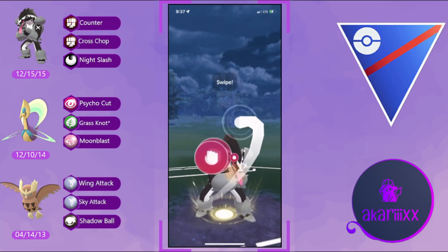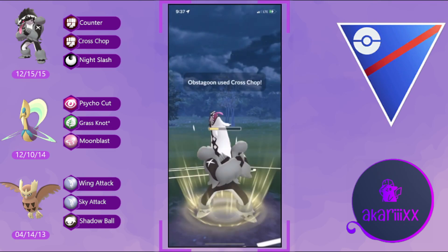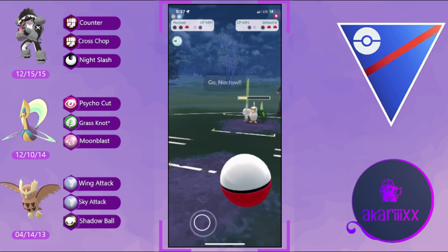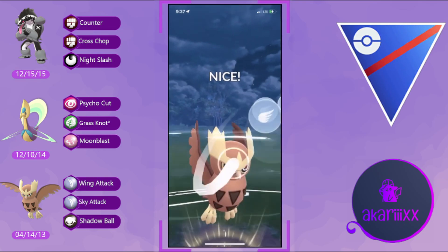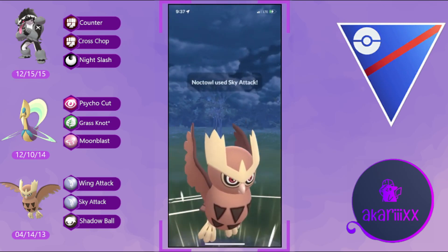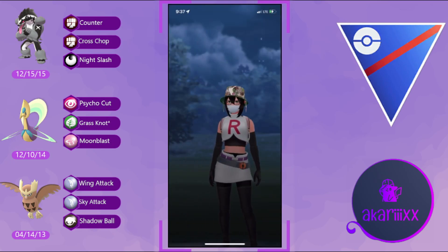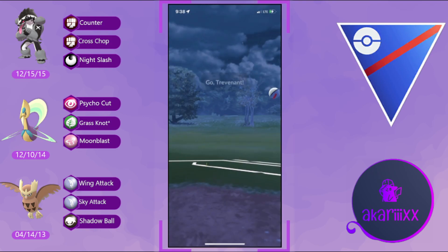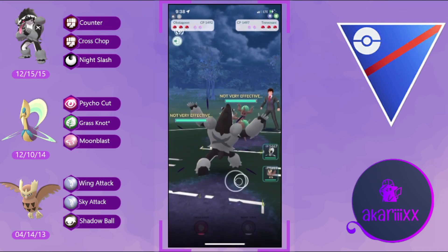We're preserving both shields, not yet knowing what they have in the back. We catch on Obstagoon briefly, but the opponent counter-swaps into their final Pokémon — Sirfetch'd. Sirfetch'd deals massive Counter damage onto Obstagoon, deleting it completely. The opponent easily shields up their Sirfetch'd and gets the neutral Counter down onto our Noctowl. GG to the opponent — well played.